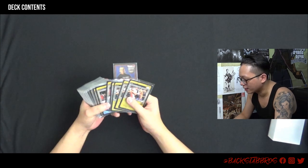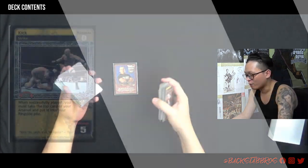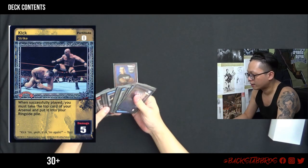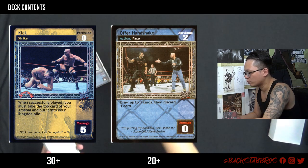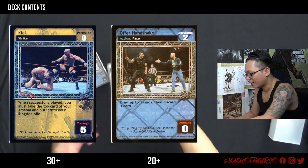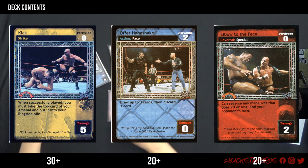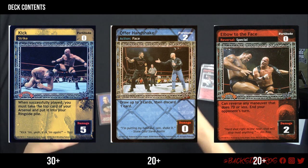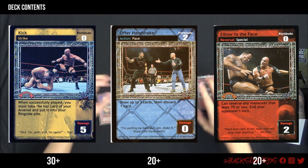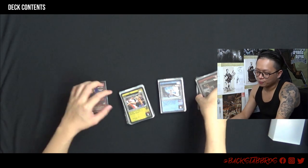As you can see, I have put a lot of maneuvers inside, an equal number of action cards, and also a lot of reversals. So basically, true to Shawn Michaels himself on WWE, I made him extremely hard to kill.